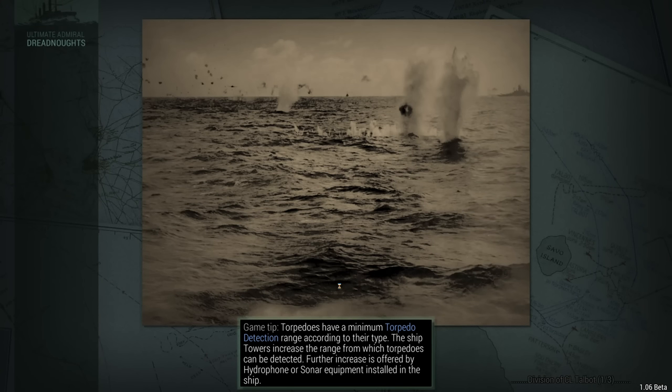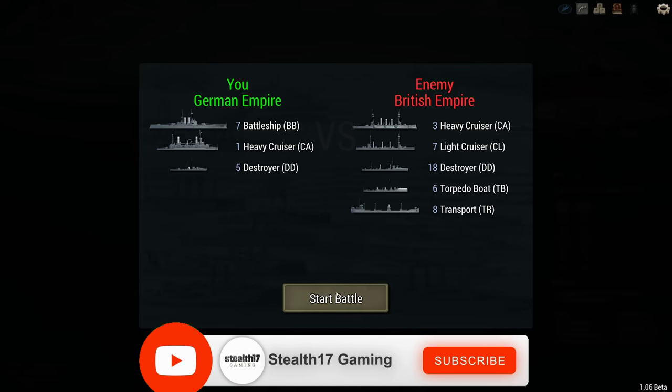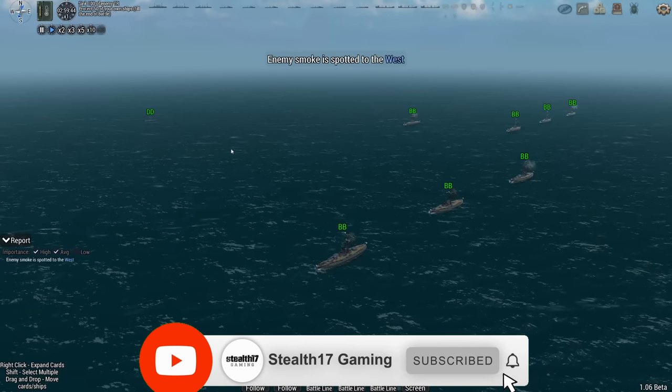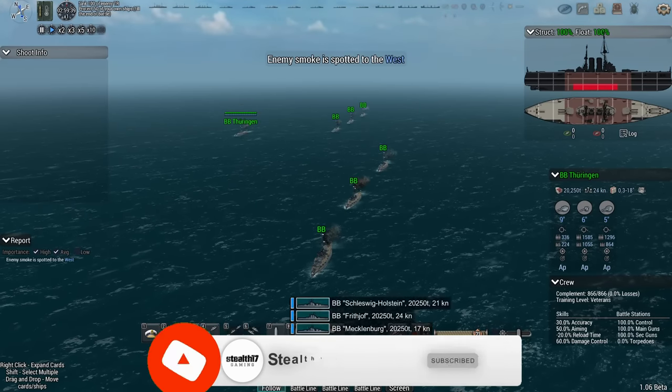I'm happy that I have a lot of casemate guns designed especially to take down smaller ships, because there is going to be absolutely no shortage. I have seven battleships, a bunch of heavy cruisers, and probably torpedo boats to assist me. I have 13 ships — they have 44 ships. Holy moly!